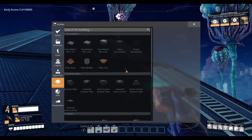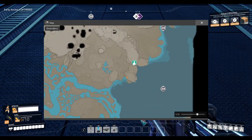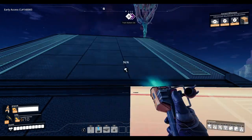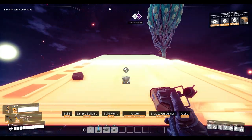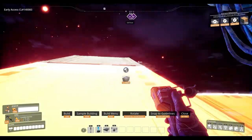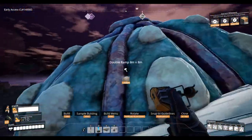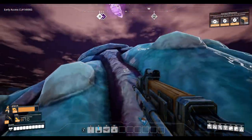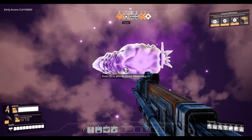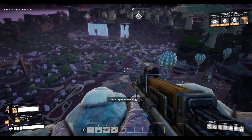Hello guys and welcome back to another Satisfactory power slug tutorial. In today's episode I'll be showing you where all the purple power slugs are in the eastern area of the map. We're beginning with the far east ones and working our way slowly towards the center. I will need to do one more video covering the purple power slug locations for the center of the map because that's one of the more challenging areas. This is one of the harder areas compared to the north, south, and the west — I'd say the west and north are easier than here.